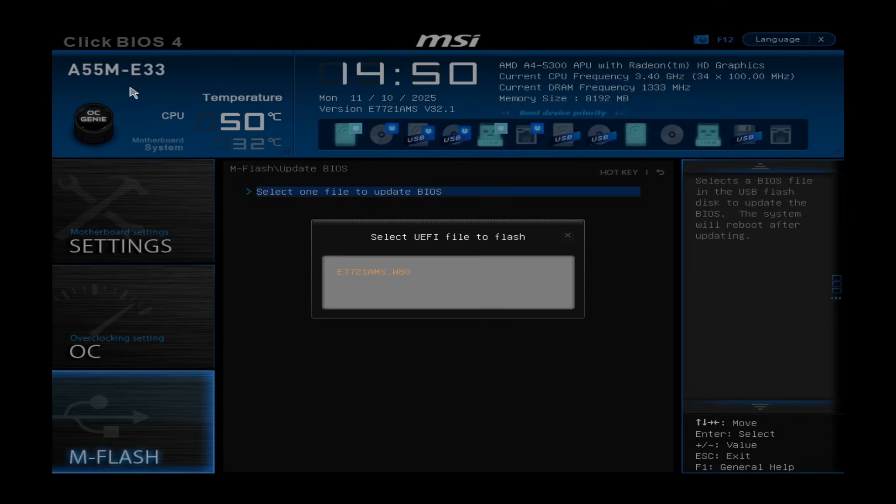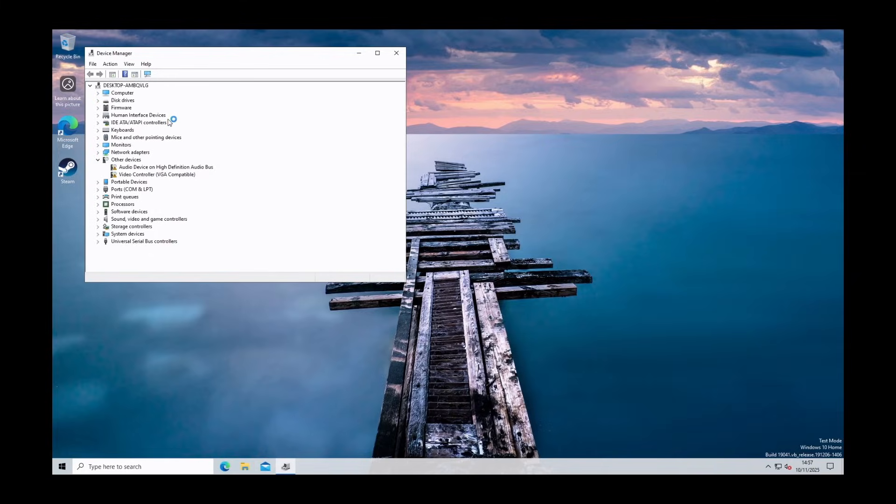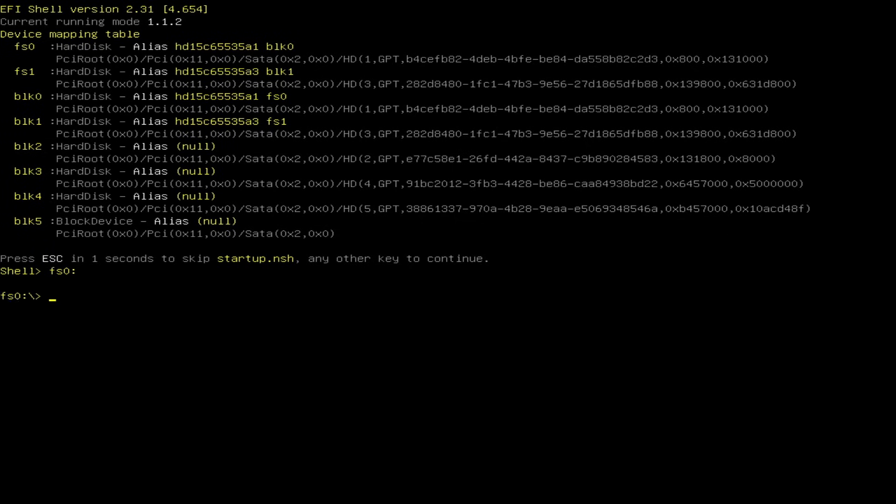First I updated the BIOS to make sure the new CPU has the best chance of being accepted by the board. Of course, Windows had to reinstall almost all drivers — even the mouse and keyboard were completely alien to it. The BIOS update had also cleared the Linux bootloader from the EFI partition, but that was easily fixed.